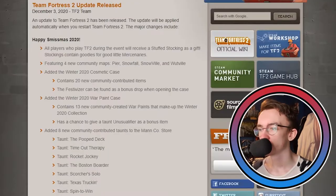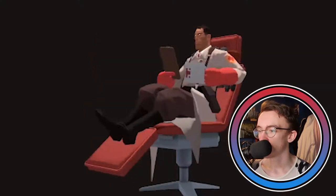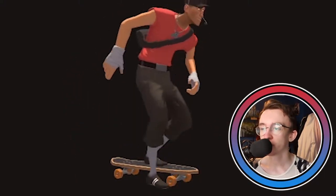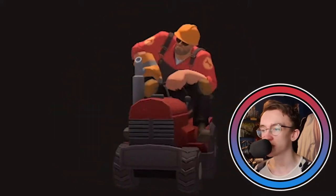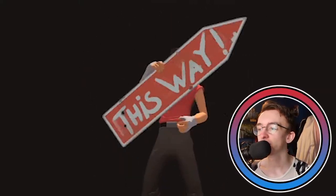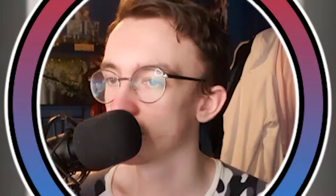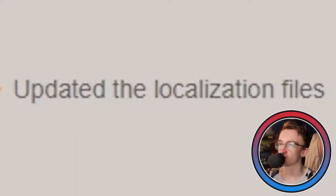They've added eight new community contributed taunts — that's pretty epic, I don't think we've had that in a Smissmas in a while. We've got the Pooped Deck, Timeout Therapy, Rocket Jockey, the Boston Border, the Scorchish Solo, Texas Truckin', Spin to Win, and the Fist Bump. Also some bug fixes mainly from Rapscootl and Boba — big up, you're carrying TF2 at this point — and localization files.